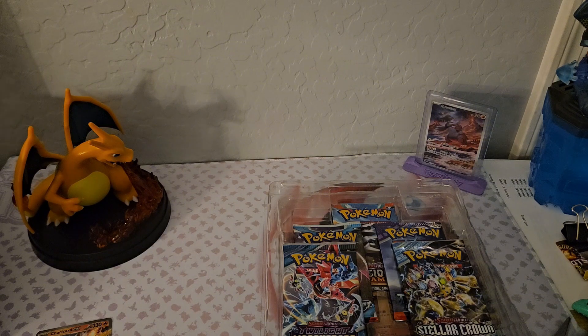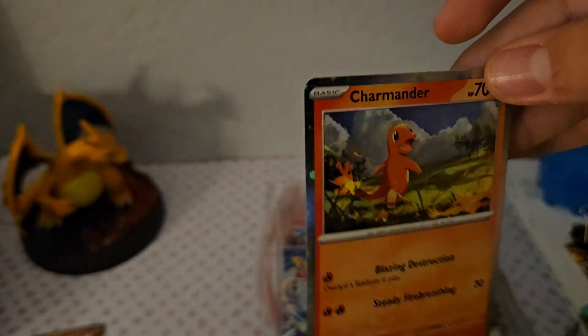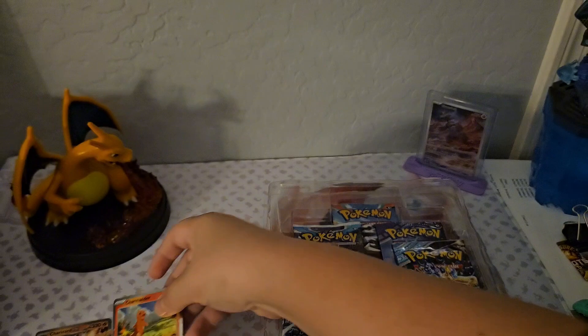Here's the Charizard figure — nice flames. It goes into his mouth, which is very cool. I like that little added thing. I'll put him over to the side. Here's the Charizard promo card. Nice.